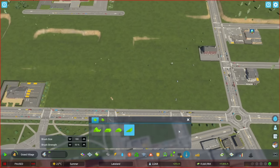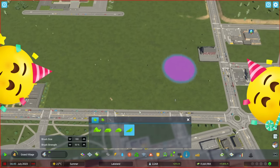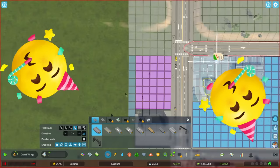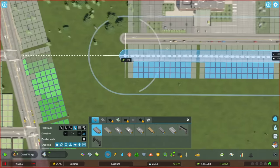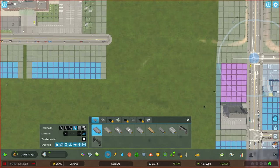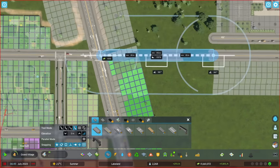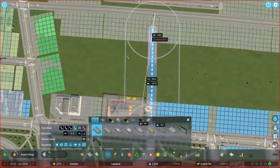I'm doing terraforming right now, but there are actually some huge developments since I recorded this: contour lines have been added to the game. There are now contour lines, and also contour lines for when you're drawing out roads. That's a huge win — I think that's going to make the game so much better.